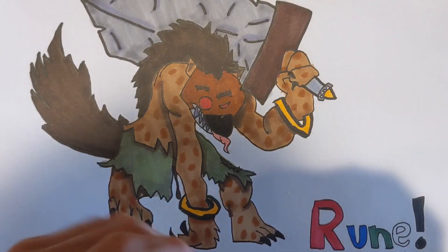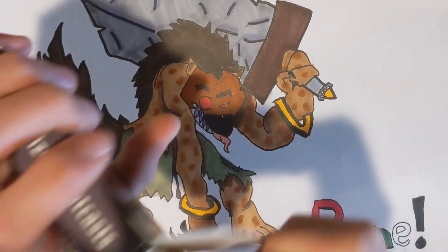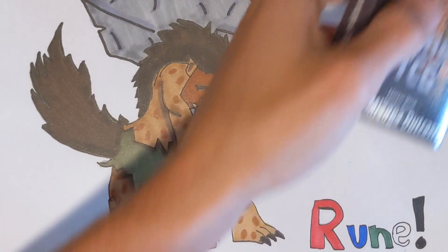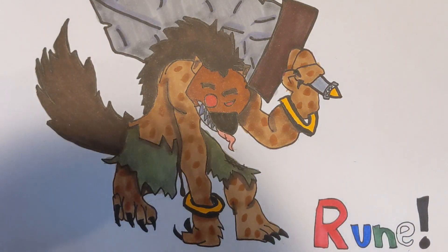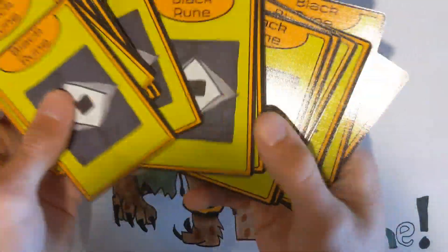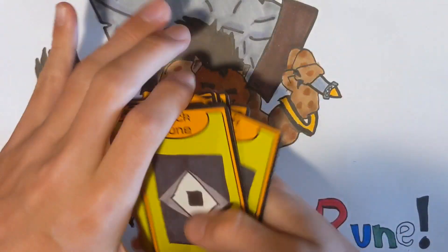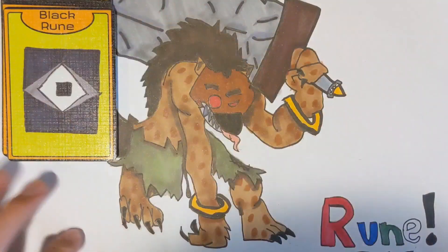I sorted the black deck cards. You get 15 black runes — also the set two variant, just like the white deck. Every starter deck comes with 15 runes of its respective color.